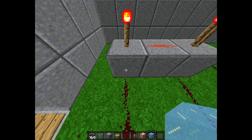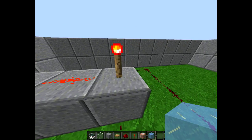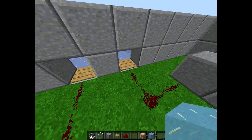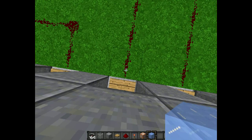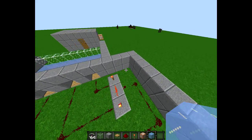Then place a redstone torch, redstone dust, and another redstone torch. Place a redstone torch around the back as well. Then for the nearest pressure plate next to it, go one, two, three, four up and one, two, three across, and place the redstone torch there.